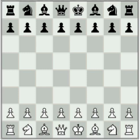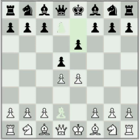I was white and opened e4. Houdini chose the French, so Houdini is picking openings at random pretty much. D4, d5 — normal French. I played the Exchange Variation, which has the reputation of being more drawish than the other lines, giving a very balanced pawn structure.